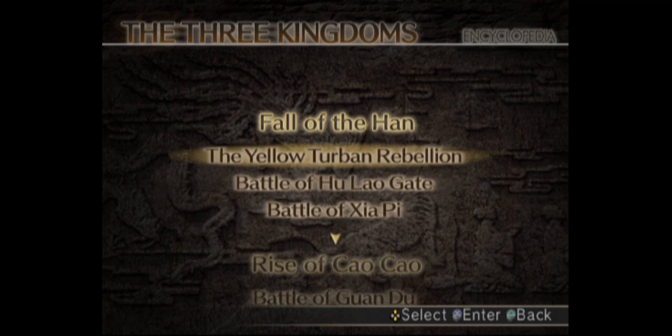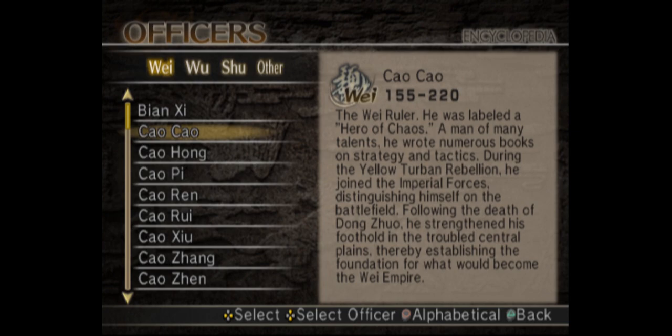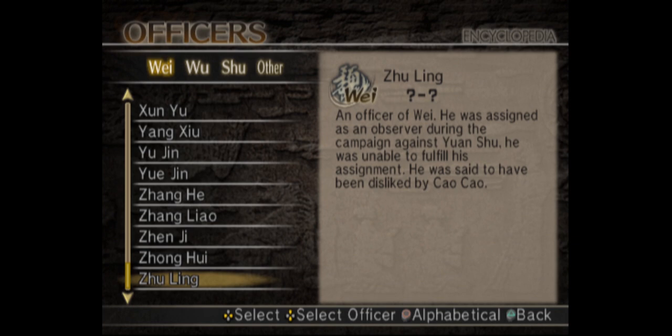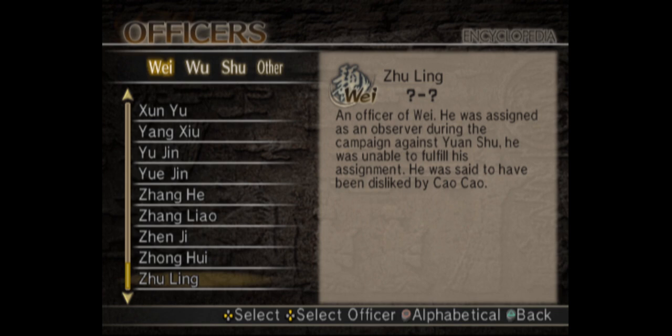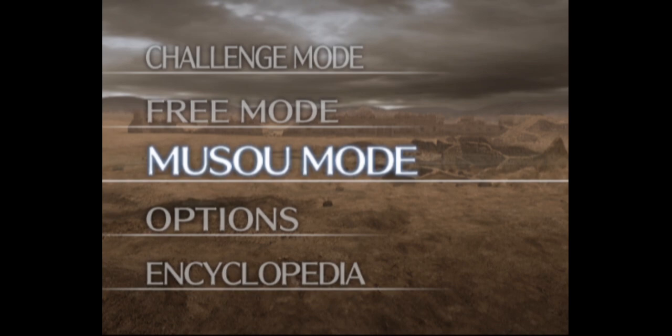It's good to include history like this, because knowledge is something you can get for free. This section talks about each officer one by one. You can see some characters like Zhong who don't even have a record of their birth or death dates, so they are marked with a question mark. But some characters do have records of when they were defeated.